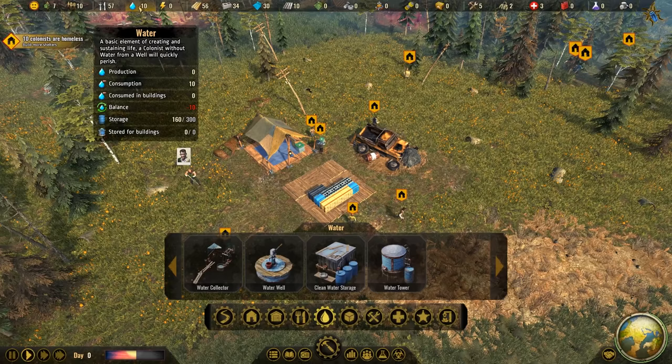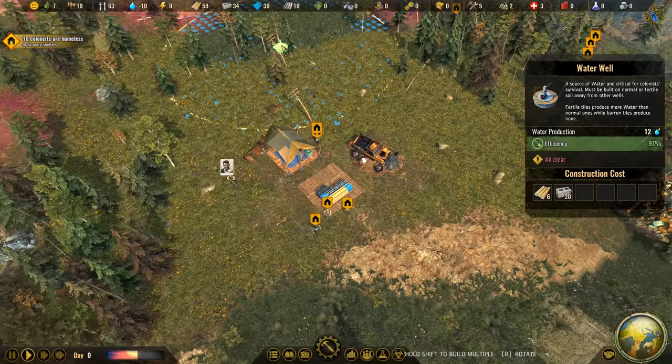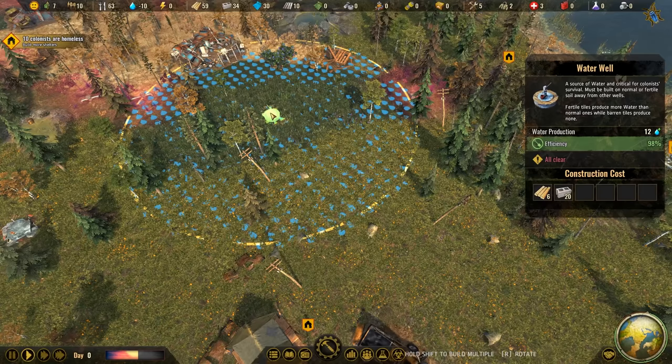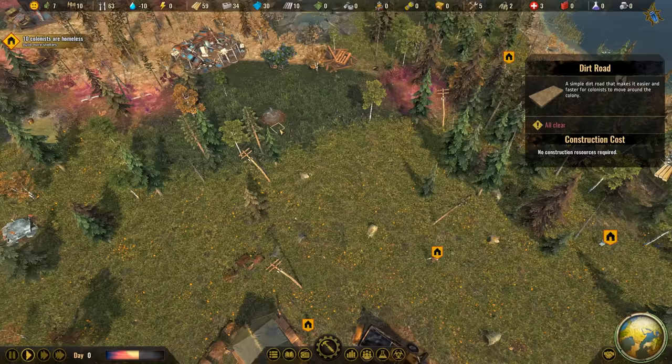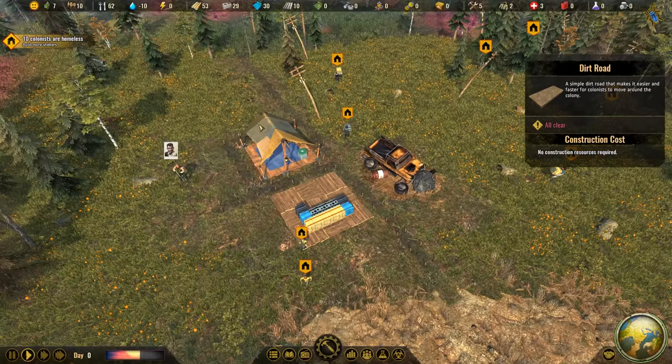Very important is our water supply. Water consumption is really low and I usually start with the water well since it gives plus 12 water right off the bat. We need to place it in a special location - high water availability is only up here, so this is where we get the first water well. We also need streets because people move way faster on them. Let's have our first basic layout in the center around our stockpiles.